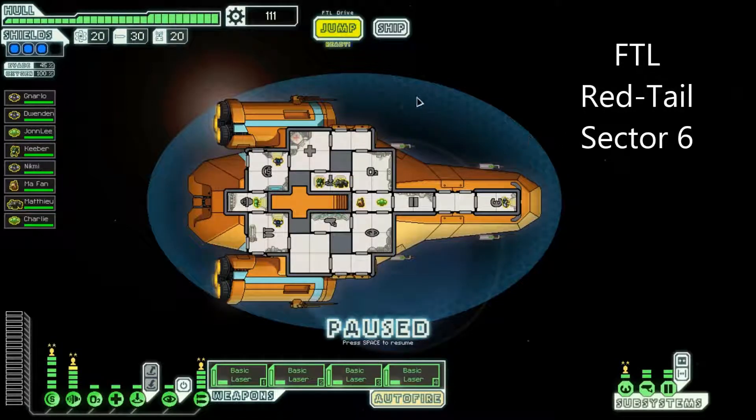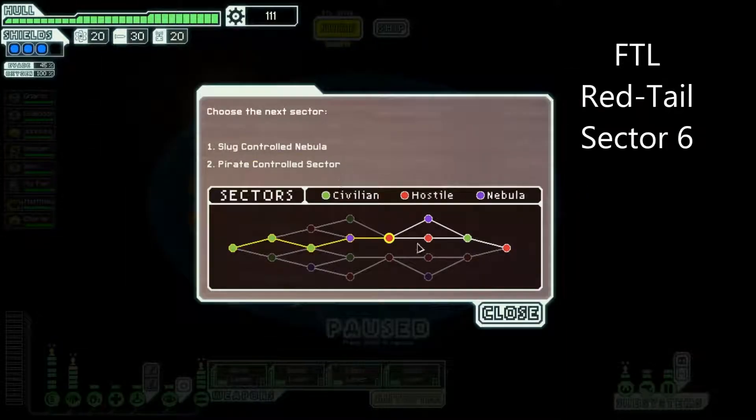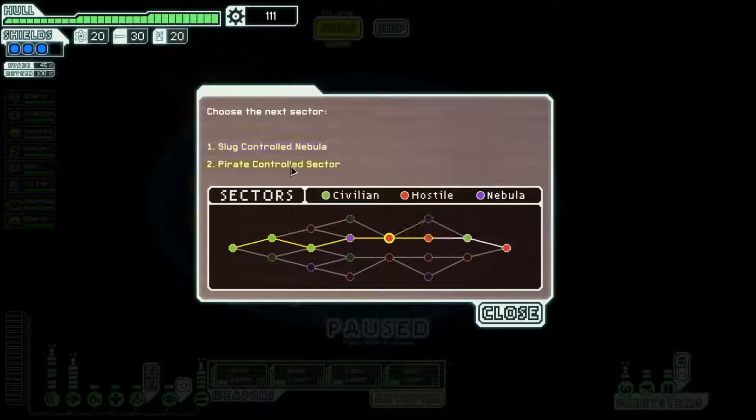Hello, I'm Mindfiend and welcome to the next edition of FTL. We're just about to jump and we're going to jump to sector 6. We've got a choice of a slug controlled nebula or a pirate controlled sector. Well, we've been through a nebula and it wasn't a pleasant experience, we barely got out — we had five hull left. So we'll try the pirate controlled sector.